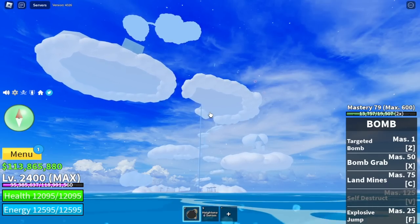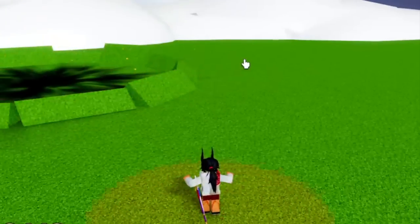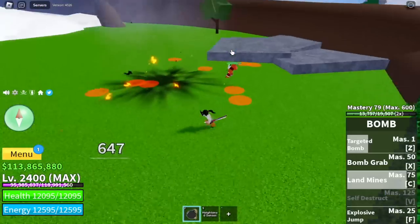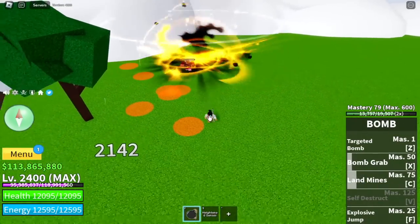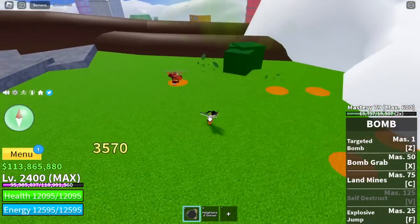Next up is the Skylands — two bosses here. First is the Whisper. And check it out, we already have the Land Mines at mastery 75. This is one of my favorite skills because you can literally plant Land Mines. Once your enemy steps on it, he will get damaged. It's really cool — but the only downside is that you need to cast it.